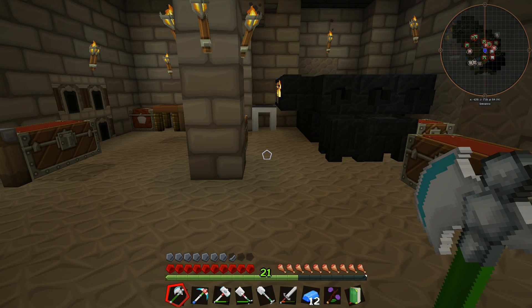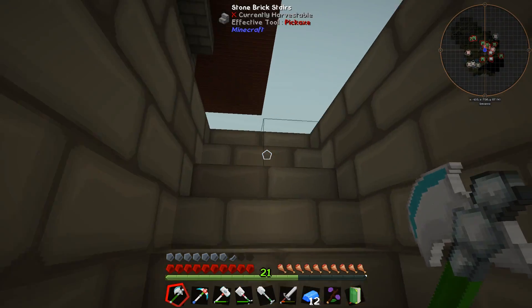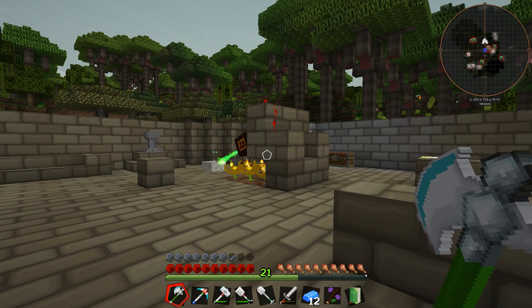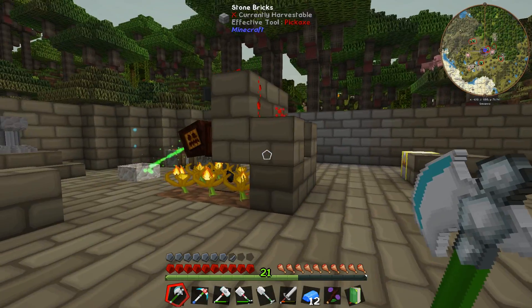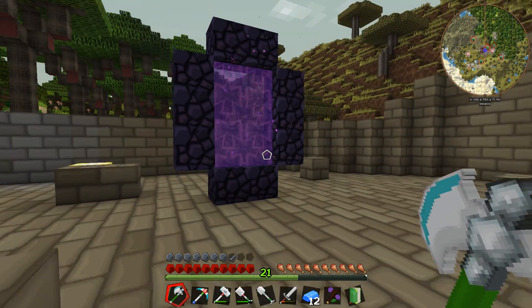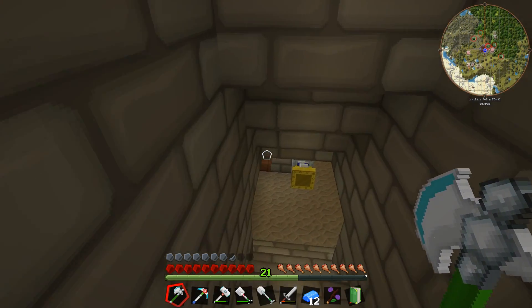Hello ladies and gentlemen, welcome back to modded Minecraft let's play a wizard. Last time we fiddled around a bit with Thaumcraft, but I also want to continue with Botania, and to continue with Botania we need to make runes. Most of the runes we can make by using normal materials, but for the fire runes we need stuff from the nether, and I did a quick reconnaissance trip to the nether but it's way too dangerous to go there just like this.